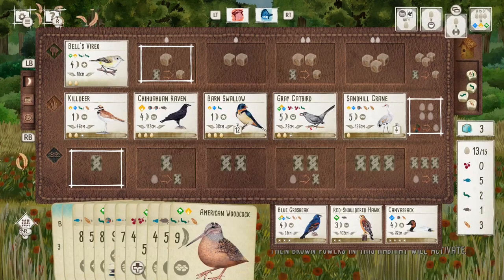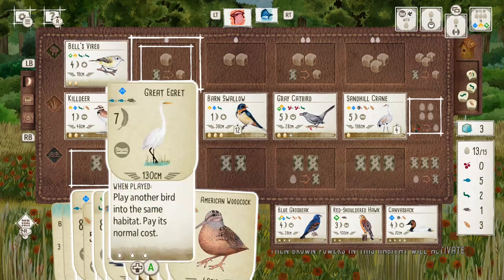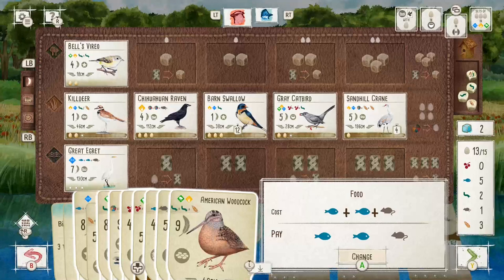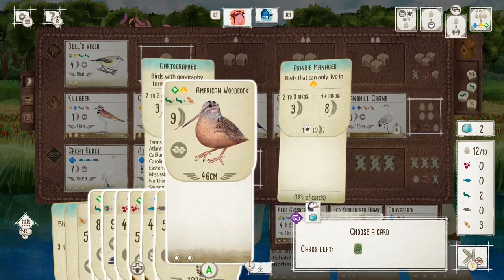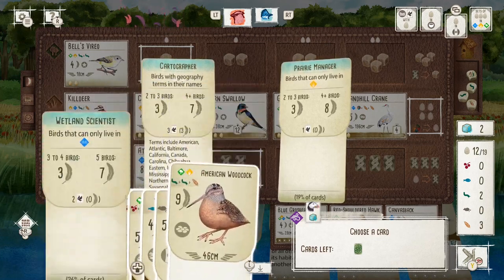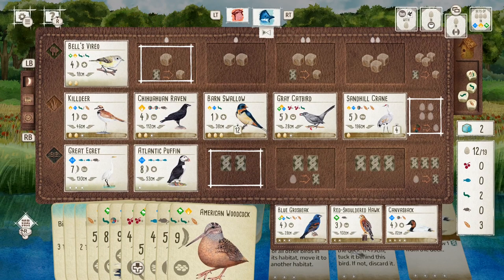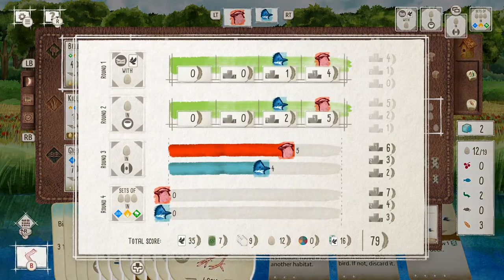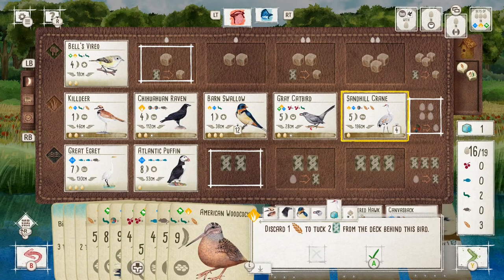I'll definitely prioritize getting that crane down, and I can even think about using the catbird to copy the crane's power — it'll use two seeds a turn but I can gain those back with the raven, so it's just a huge point-scoring engine. Egg space will become a bit of a problem after this but I keep drawing nice birds — the woodcock comes up as well. I've got to be careful what food I take. Getting the egret down with the puffin is going to be so crucial for the wetlands artist bonus card, and then I can look to add the swan to meet the omnivore.